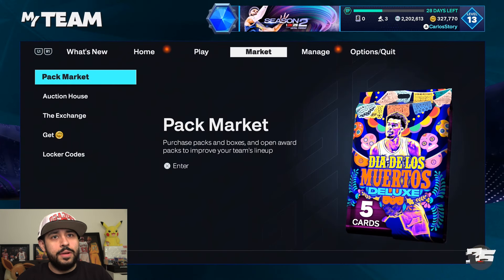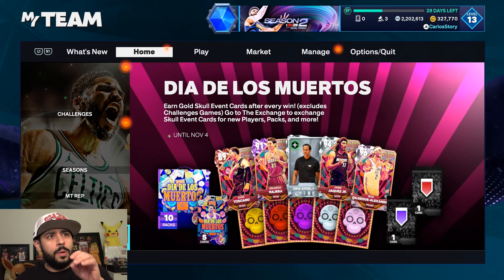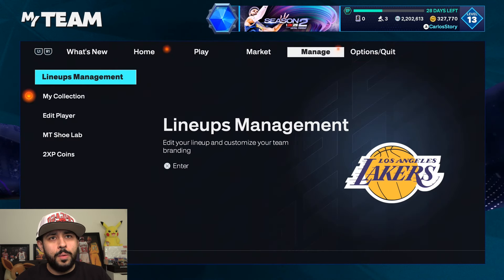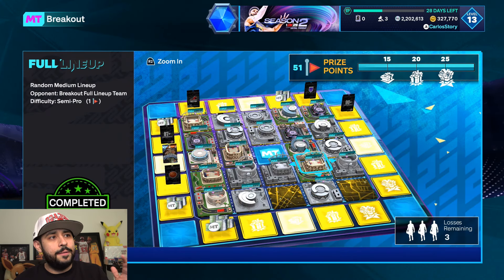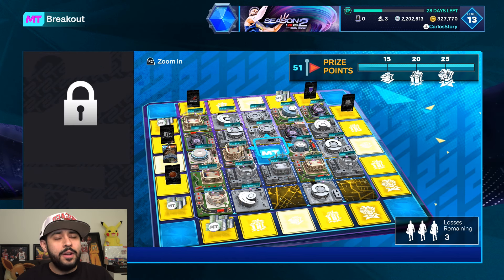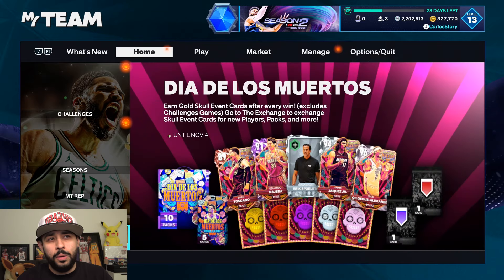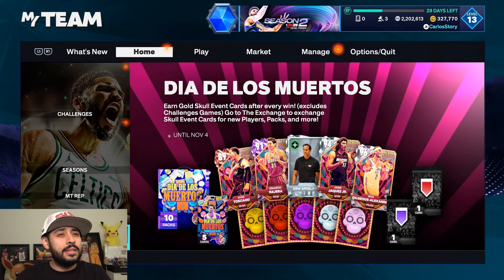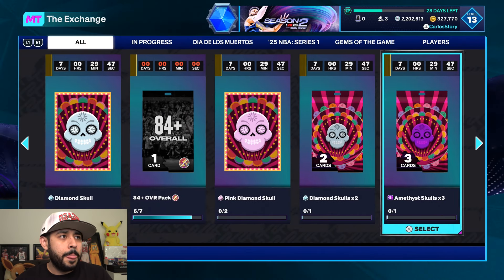It looks like that's the case — 2K definitely needs to update that to make the grind manageable. It does say earn gold skull event cards after every win, excluding challenges, then go to the exchanges. It looks like you get a gold one after every win, so I'd definitely do Triple Threat offline in breakout — that's going to be the fastest method. It does say earn gold skull event cards after every win, so it's just a gold outside of the packs.